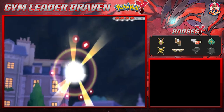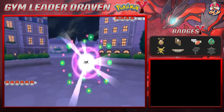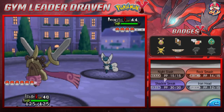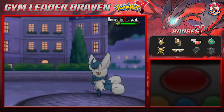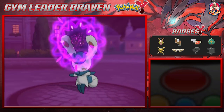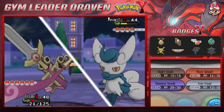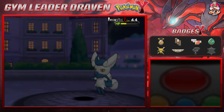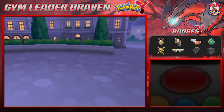Trainer Serena leads with Meowstic — the female version. I'm going with Blade. Shadow Sneak attack — he sneaks up right behind and hits. Then comes a Shadow Ball, and that nearly takes us out! We need to watch out for this girl. Shadow Sneak again for the win — Meowstic defeated!